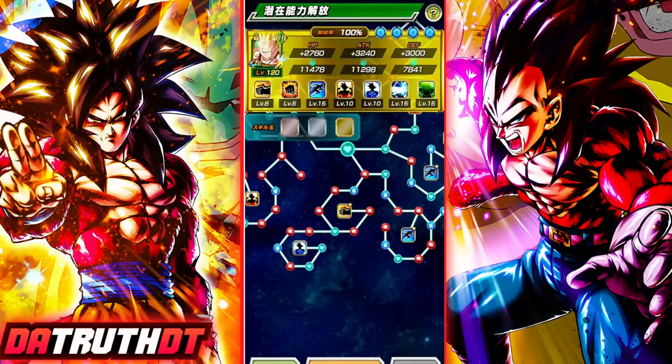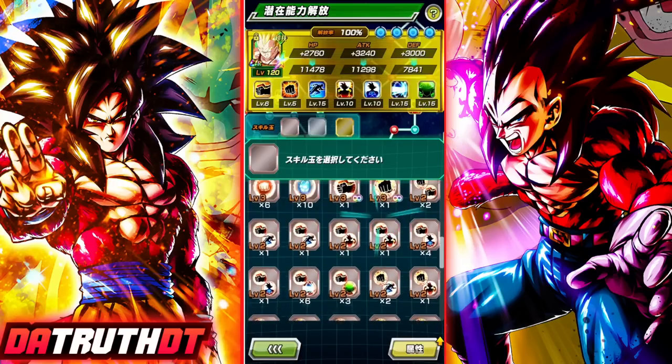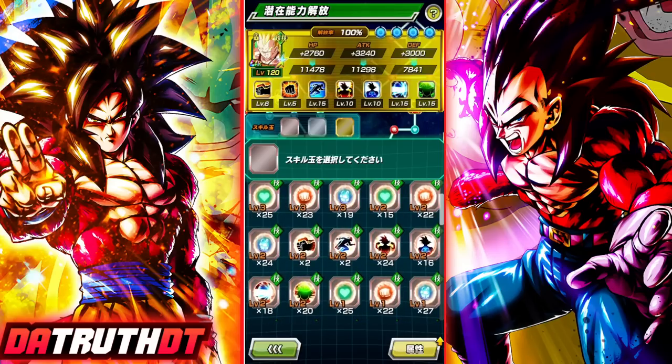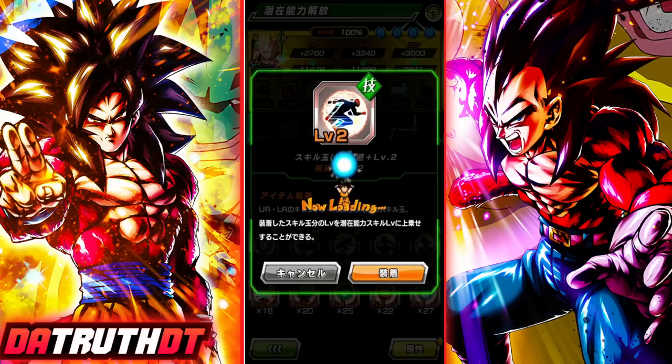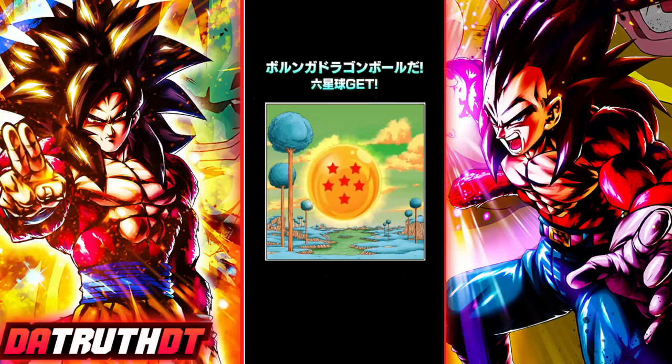Alright guys, we are back for another Perunga Dragon Ball. Today's is very easy — all we have to do is give a character a skill orb. Any type of skill orb will suffice; we just want to give a character a skill orb to power up their abilities, and that will give us the Perunga Dragon Ball. Let's go ahead and put a skill orb on Vegeta real fast. There we go — very easy to get today's Perunga Dragon Ball. Now we only have one more dragon ball to get, then we can make our wish and hopefully have some good luck on the Tanabata banner.